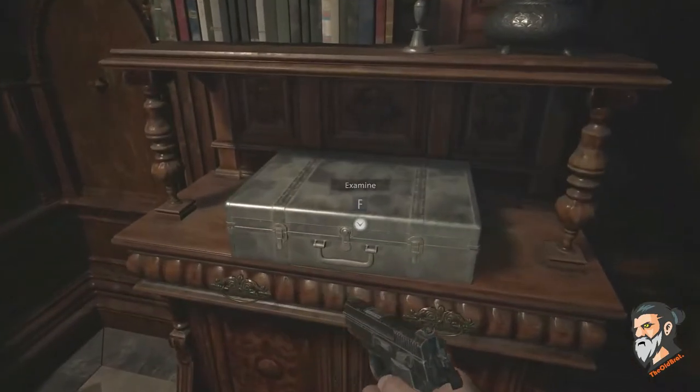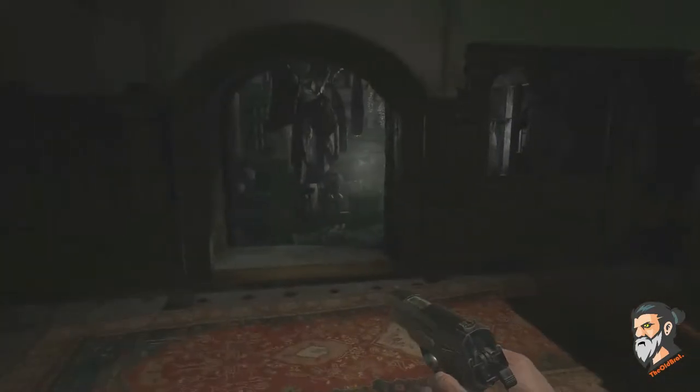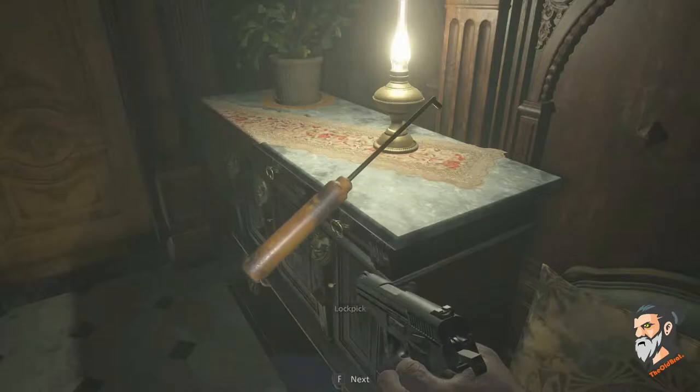The first lockpick you will find in the castle after killing Lady Dimitrescu's first daughter. When you pass through the kitchen, on the left side on that shelf — whatever you call it — on that thing you will get the first lockpick.